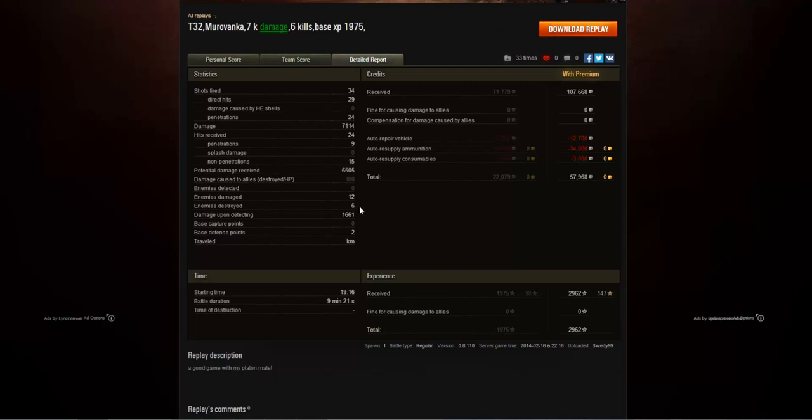He didn't detect any enemies and caused no damage to allies. He damaged 12 enemies — nearly the entire enemy team — destroyed 6, which is half of them, and that still allowed him to get the Confederate medal. He also picked up 1,661 spotting damage and 2 defense points. Although he got a ridiculously high 107,000 credits without any specials running — which would be amazing for a T8 premium tank and this is a standard tank — he still had to pay nearly half of that for ammunition resupply and repairs after firing 34 shots at 1,000 credits a shot. He still walked away with 57,968 credits, which is really nice.